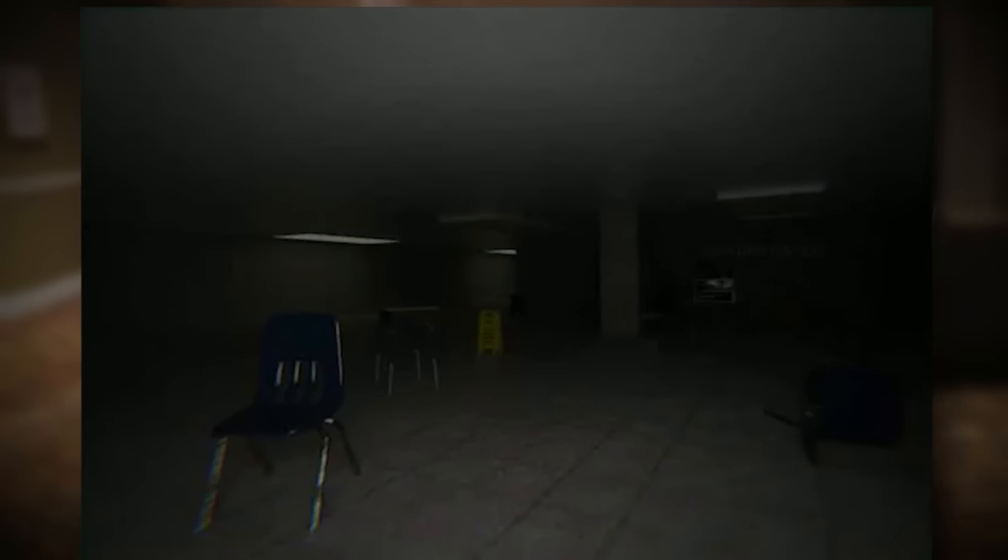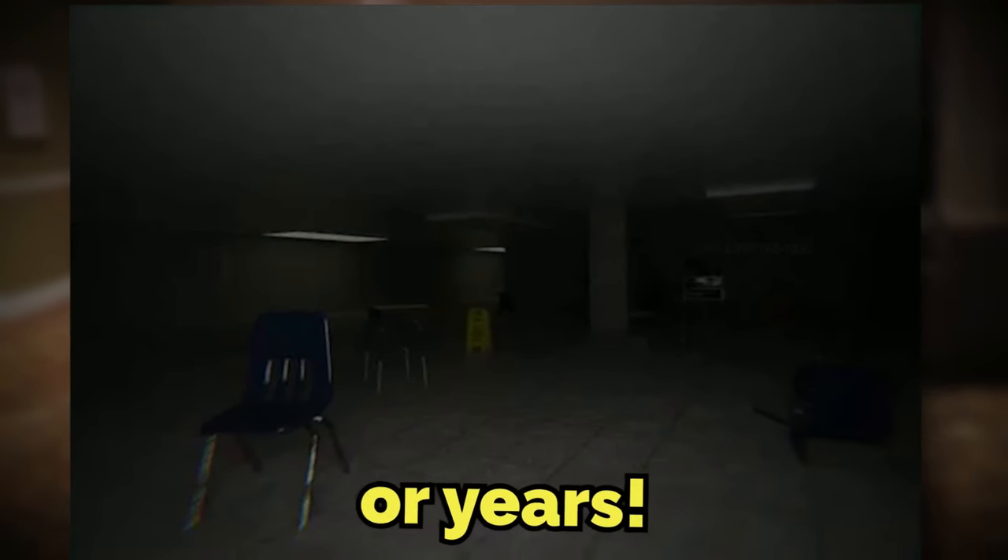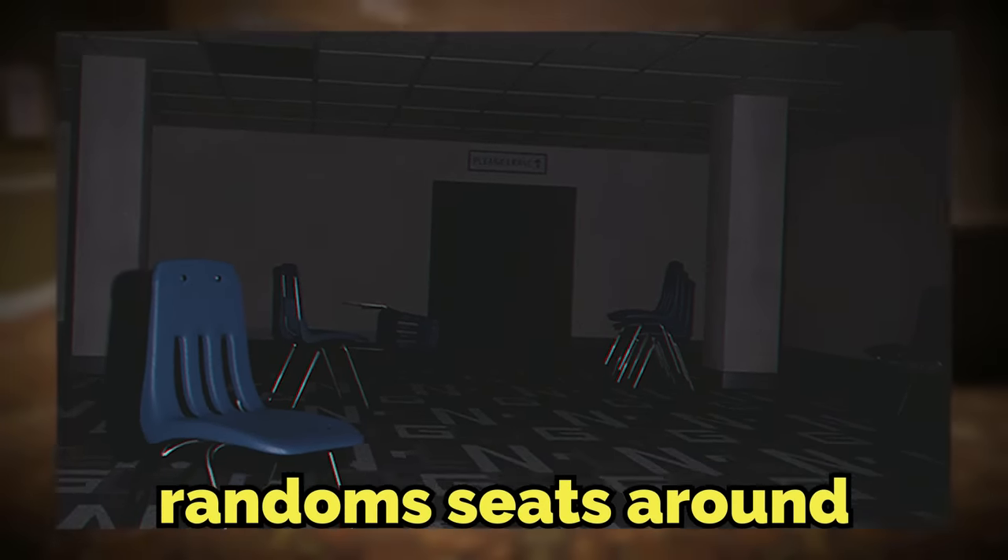The 6th floor is a really dark room with chairs where people just go to relax and chill after being in the backrooms for days or years. The floor is completely empty except for a few random pillars holding the ceiling up and random seats around.